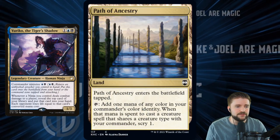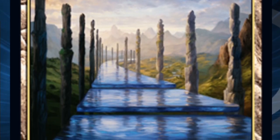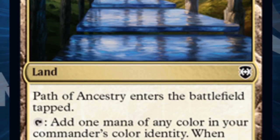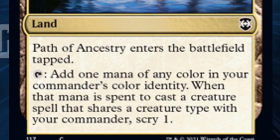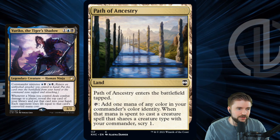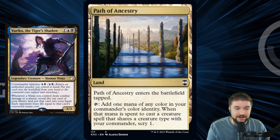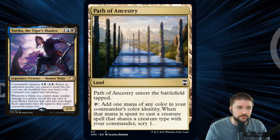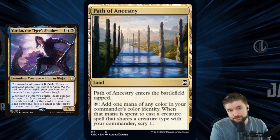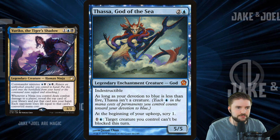We've also got a land here — it enters the battlefield tapped, but you can pay one to add a mana of any color in your commander's color identity. When that mana is spent to cast a creature spell that shares a creature type, you get to scry one. So we can multiple times over scry one when we're casting creature spells that are ninjas or humans, or really anything if we've got Maskwood Nexus on the battlefield. Every time we do that, we get to see what's on top, and then we can attack through knowing that a very expensive card is waiting — or pitch a land to the bottom and take our chances with the top.